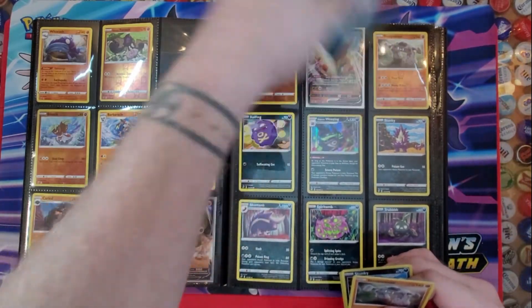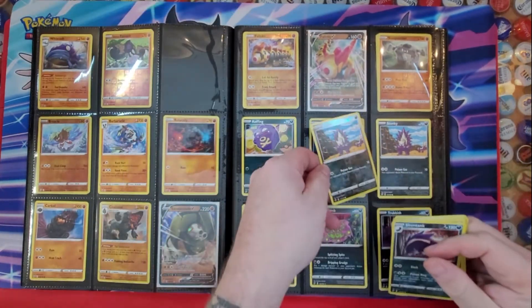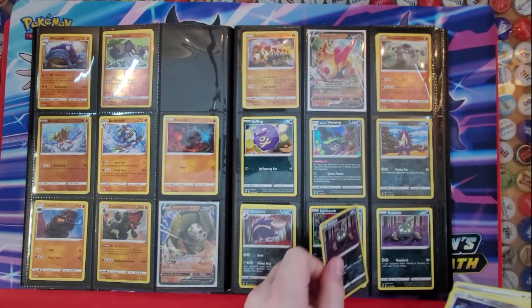Stone Journeyer — we get to take the card out now that we have the original card. Stunky. Skunk Tank.